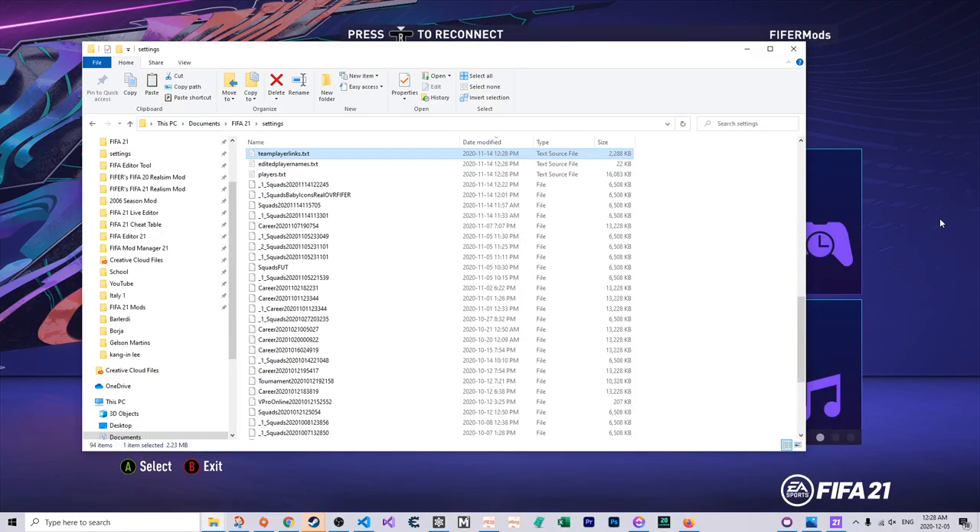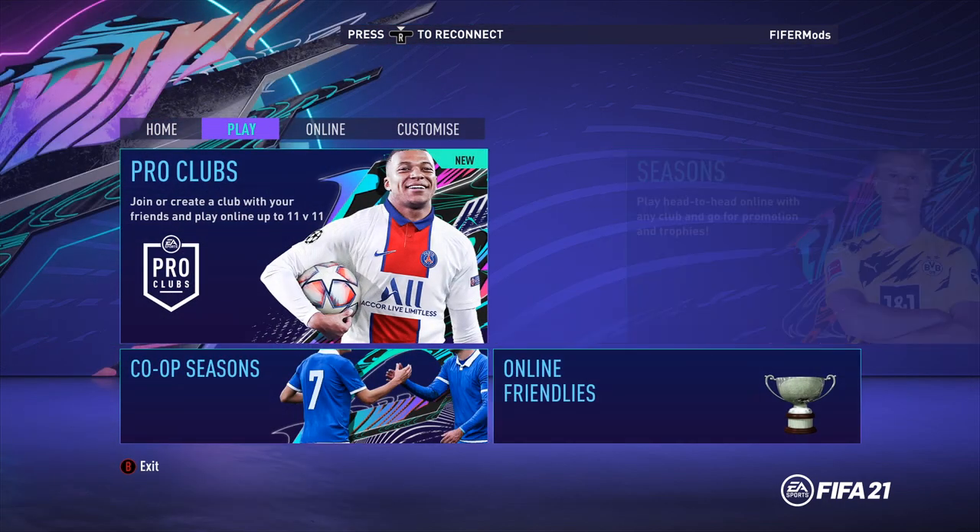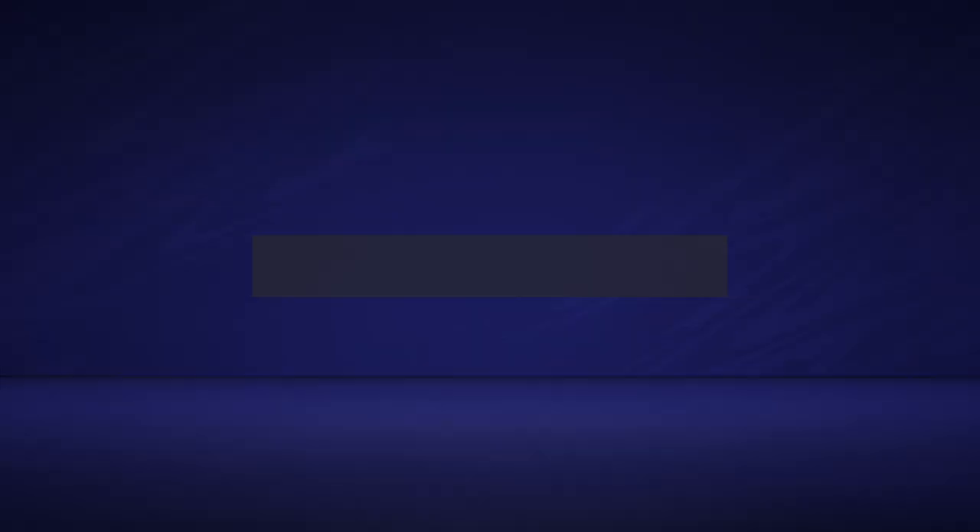This does work for some other stuff as well — for example, tournaments. Just find the file that starts with tournament and then copy it, let's say three or four times. Then go to the tournament section, Load Tournament, and you'll see we have four tournament files.